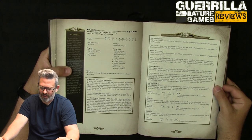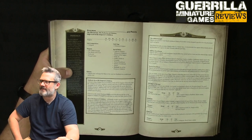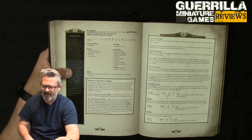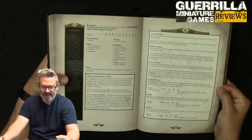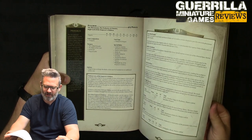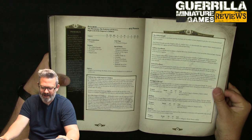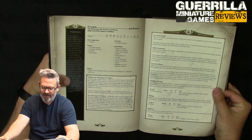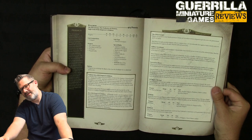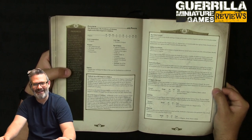He also has a Firebrand pistol — 15-inch range, big volkite pistol, strength six, AP4, pistol two, Deflagrate, Shred, master-crafted. As Sire of the Emperor's Children, all friendly models with the Astartes Emperor's Children special rule that can draw line of sight to Fulgrim can use his leadership for all morale and pinning checks. All friendly units composed entirely of models with that special rule add plus one to the wound value for calculating combat results. In addition, the first reaction made each game turn by Fulgrim and any unit he's joined does not use up a point of the reaction allotment — that's very fitting and selfish, just for him and his unit.